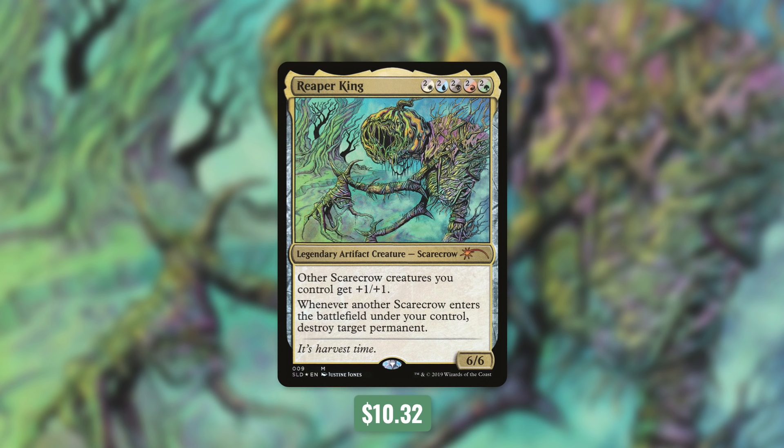Reaper King is a 6/6 scarecrow with a very unique mana cost. It costs 2-or-a-white, 2-or-a-blue, 2-or-a-black, 2-or-a-red, and 2-or-a-green. So it can cost as little as 5 mana or as much as 10. It has other scarecrow creatures you control get +1/+1. And whenever another scarecrow enters the battlefield under your control, destroy target permanent. So although that Anthem effect is nice, it's pretty irrelevant compared to that second effect. Giving all of our scarecrows destroy target permanent as an ETB is huge. This is a very powerful and deadly effect that we can really abuse in the right deck.